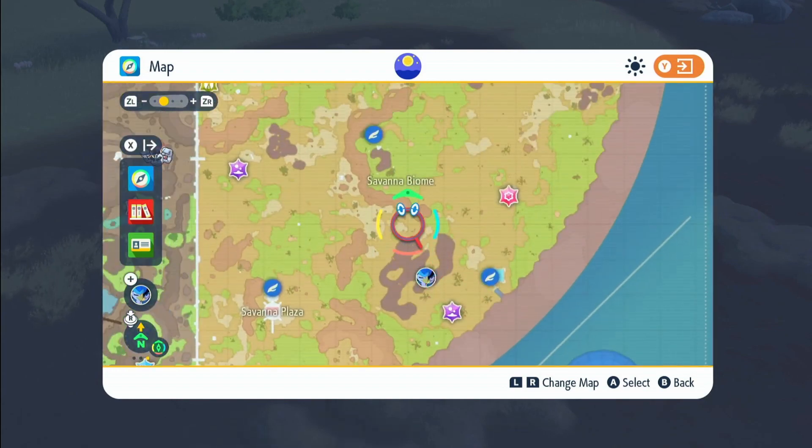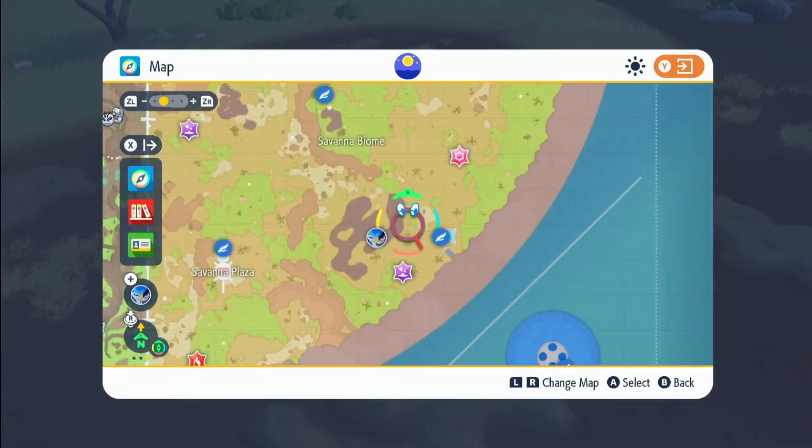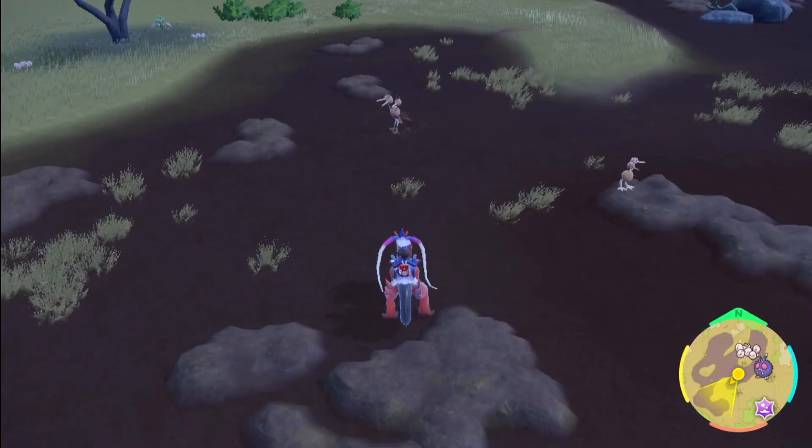After you've done this and you have your upgraded Savannah Biome, come over to this swampy location right here. Just fly to Savannah Rest Area 1 and then just go over, and this is where you're going to find your Sobble.